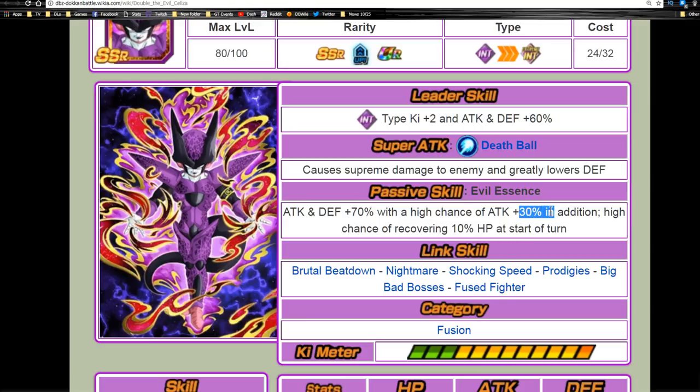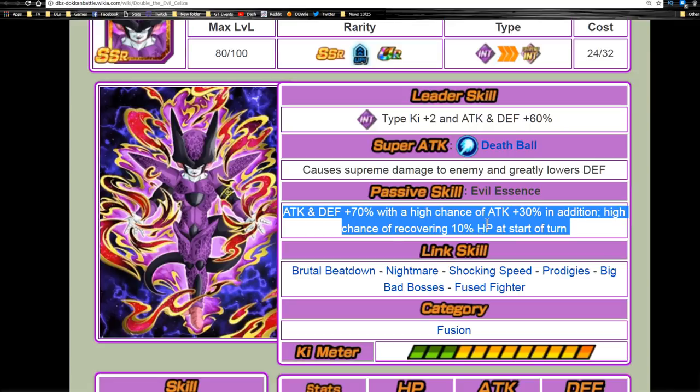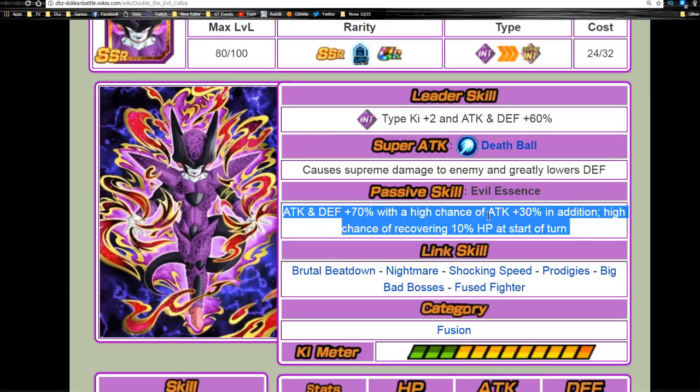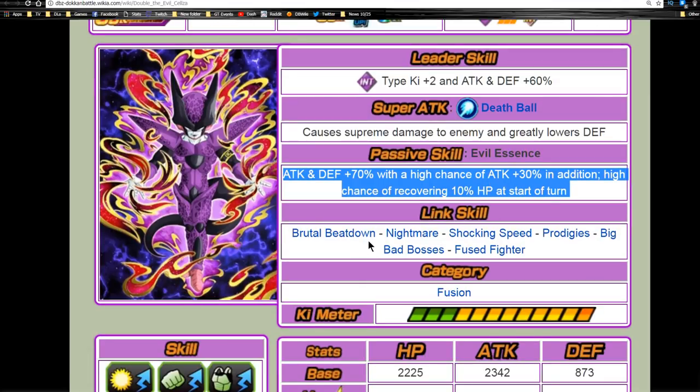He has an unconditioned 70% with a high chance of 30%, which means it's not always 100% — most units will have 100%. But he also has a high chance of recovering 10% HP. I would have been okay with attack and defense plus 70% with a high chance of attack plus 30% if they made it a guaranteed 10% or lowered it to maybe 7% at the start of the turn. Regardless, his link skills make up for it: Brutal Beatdown 10%, Nightmare 10%, Shocking Speed, Prodigies 10%, Big Bad Bosses 25%, and Fused Fighter.